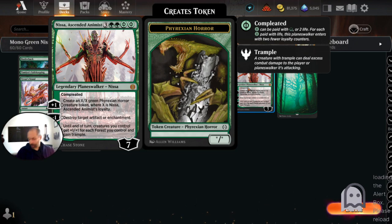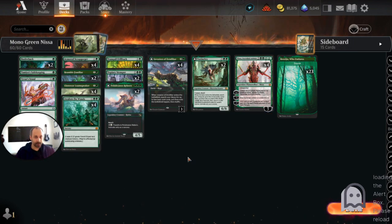Much like the Craterhoof Behemoth decks of eras past — well, standard's past, and eras present if you play other formats — we want to play Nissa, Ascended Animist and win on the spot. And to do that, we need a lot of forests.